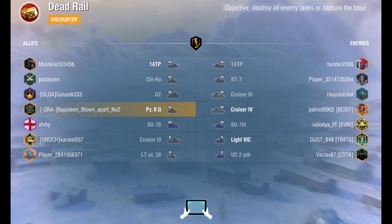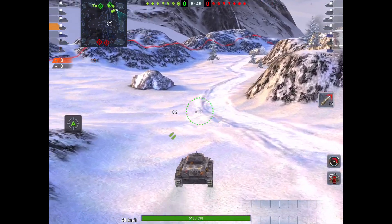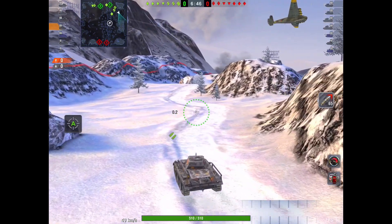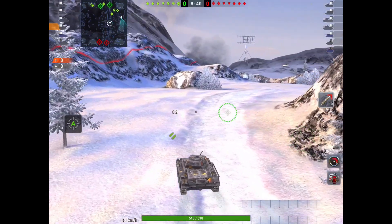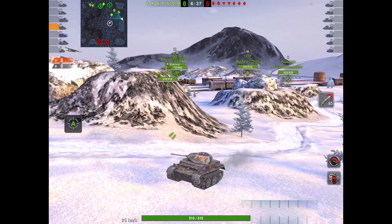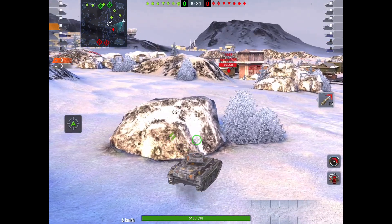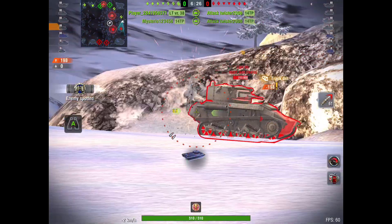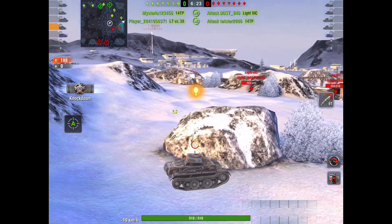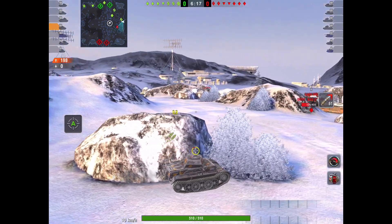Hi peeps, Junction 6 here, and today we're with Napoleon Blown Apart number two in the PZ 2G. This is a monster of a tank — it's only tiny and little, but this thing is probably the most OP tank at tier three. We're not including the Kenyotsu of course, but this thing is like the Kenyotsu but the German version. It fires four shots — two lots of two — and if they all go in, wow, you're going to knock out some serious damage. Obviously it's got no armor at all.